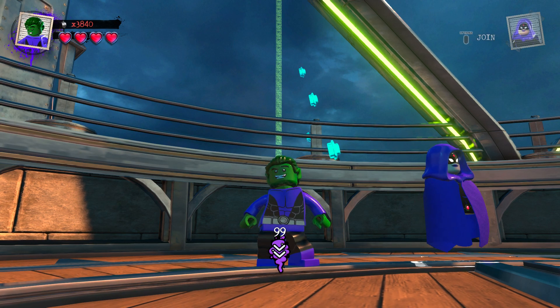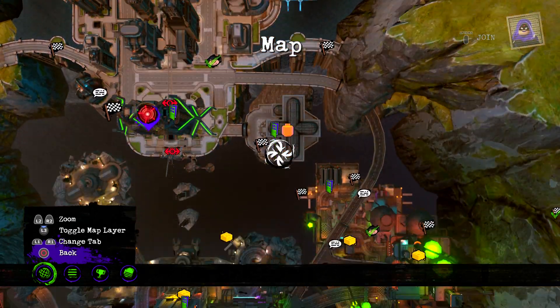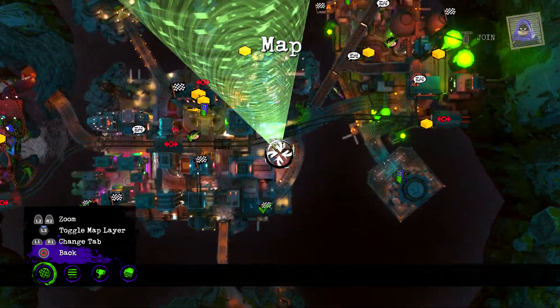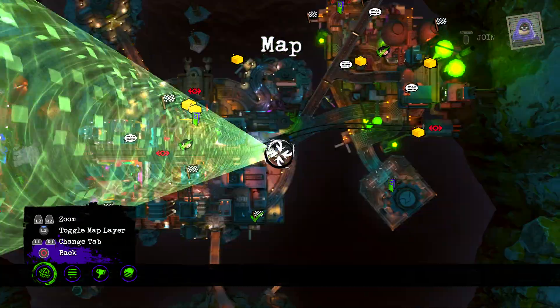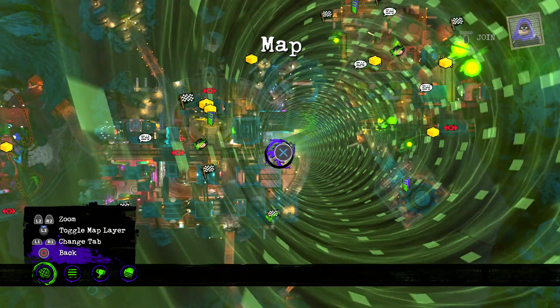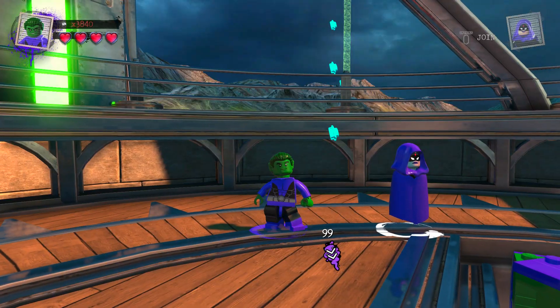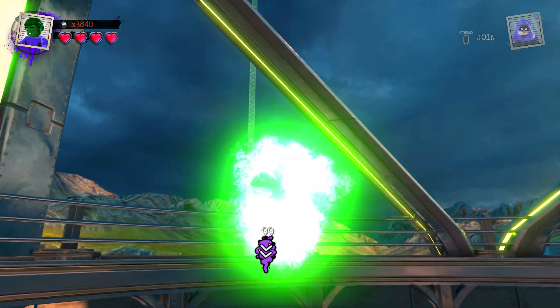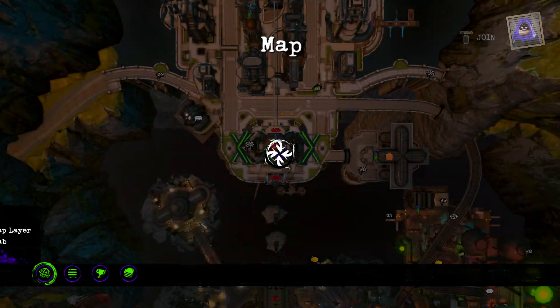I was just gonna do Robin's vehicle — I know this is Robin's motorcycle right here. When you go over here, I don't know if it pops up for you guys, but I think it should be able to pop up once you first get into the open world. I'm just gonna show you a little guide of how to get there.